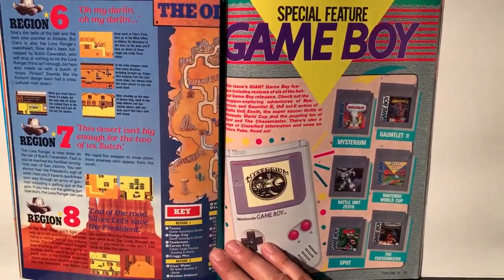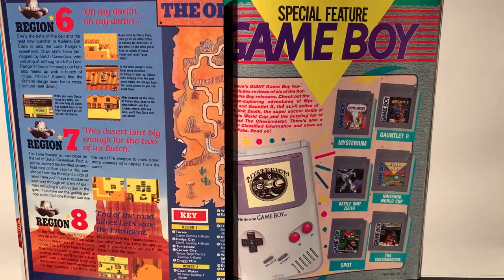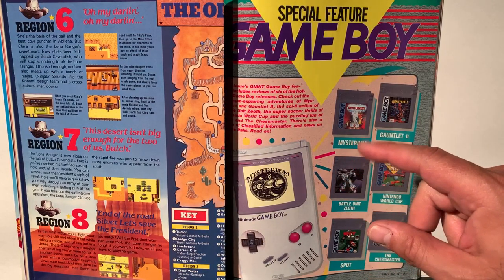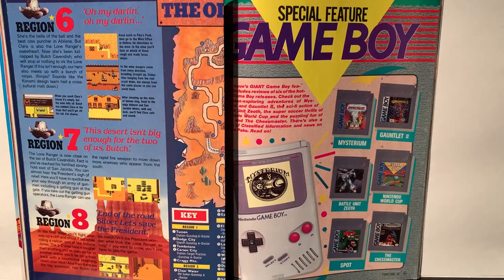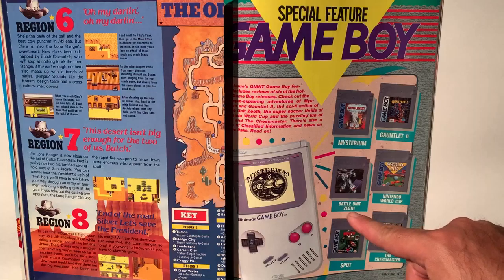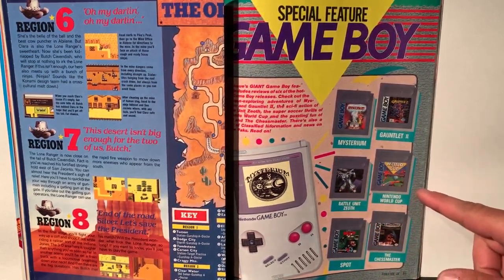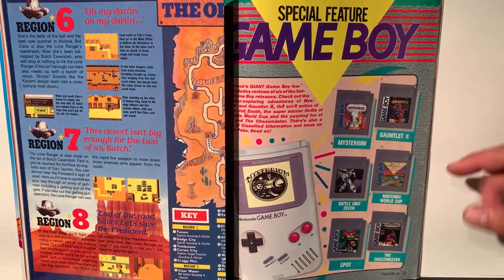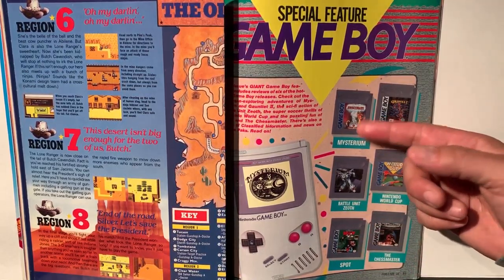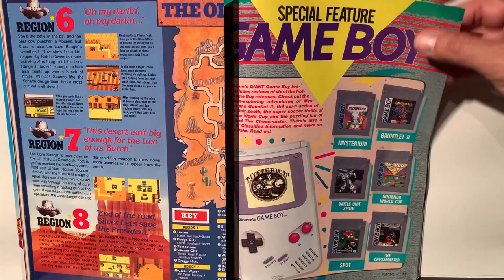Here we move on to the Game Boy section. It looks like this one we're going to be focusing on Gauntlet 2, Mysterium — which I don't have, I've actually never seen that, it looks pretty cool — Battle Unit Zeoth, World Cup, Gauntlet 2, Chess Master, and Spot. But that Mysterium is really piquing my interest.